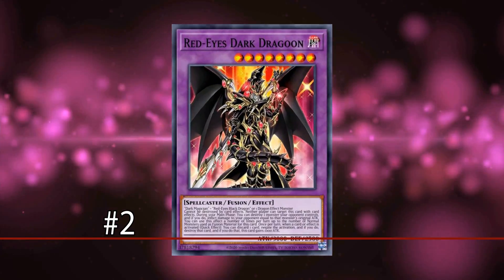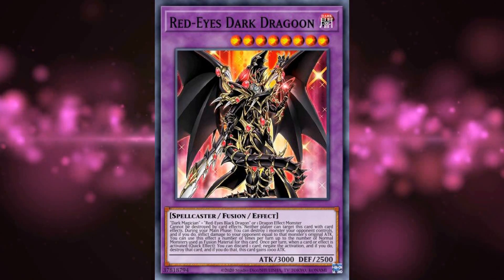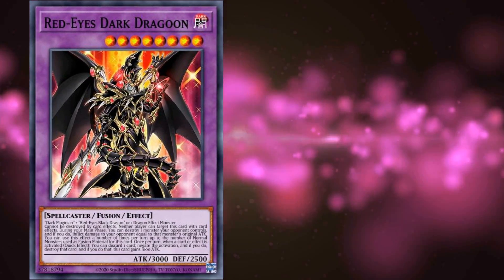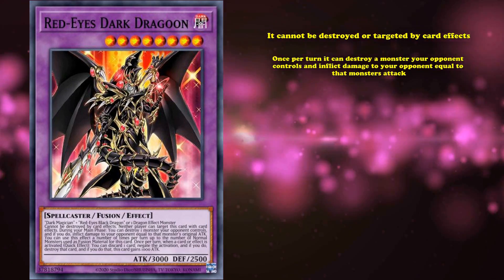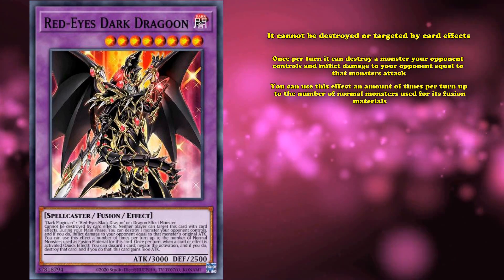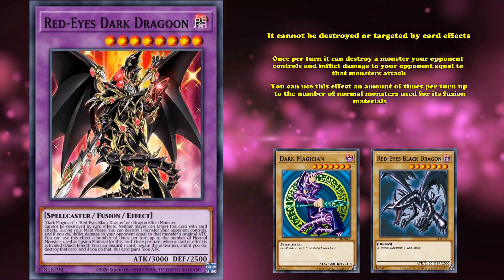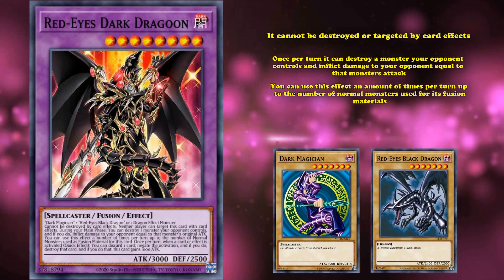And at number 2, we have Red-Eyes Dark Dragoon. Unlike some of the previous cards on this list, this one straight up has four effects, and some of them are multi-layered. What it does is it cannot be destroyed or targeted by card effects. Once per turn, it can destroy a monster your opponent controls and inflict damage equal to that monster's attack. You can use this effect a number of times per turn up to the number of normal monsters used as its fusion materials, so since this card has two normal monsters as materials, there is a chance you can use this effect twice per turn.